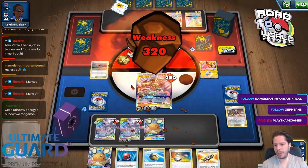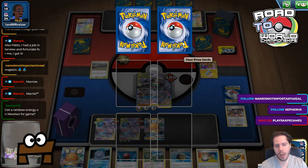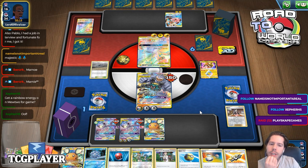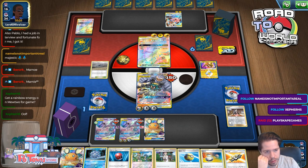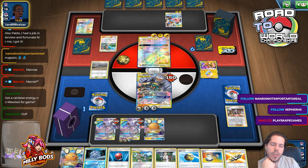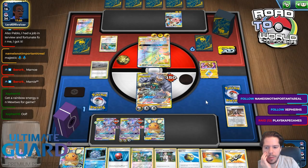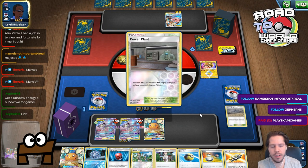Alright, here we go — here goes nothing. I do not have a rainbow energy for Mewtwo because it's prized. Can we get an energy? Nope — my last prize is my energy. I run 10, but I don't have rainbow. Any energy would have allowed me to get a kill with Rocket Splash. Now I don't think I can win anymore — I am 10 damage short of the win. Outrage does 230 — so 10 damage short. Blastoise does not enough. If I had Latios maybe I could win, but my last energy being prized is the issue.